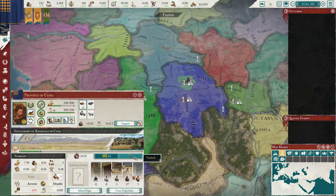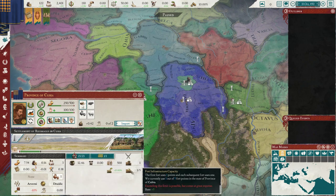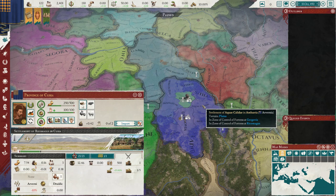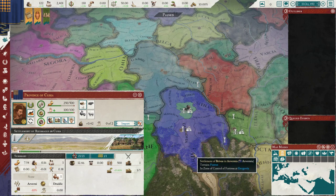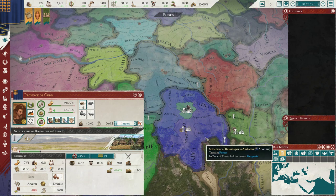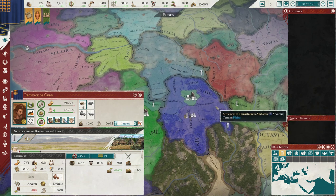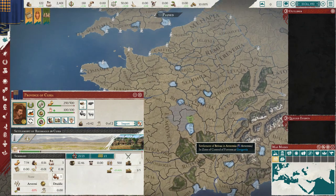They changed it so you don't have to occupy every single province territory settlement. Now when you want to take something, you only need to take the province capital. But if they have forts, you need to take all the forts in the province as well, including the capital. So you only have to focus on the forts and the capital of the province, and once you get that you'll get control over the entire province.